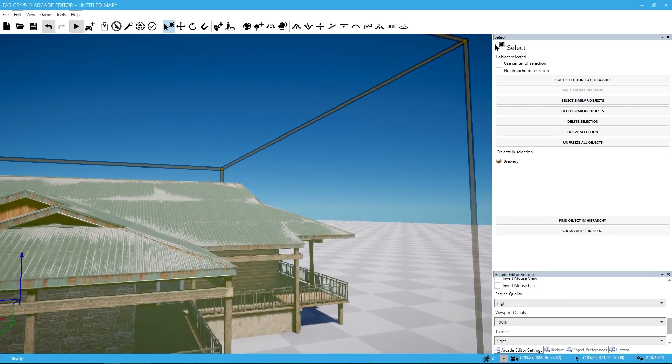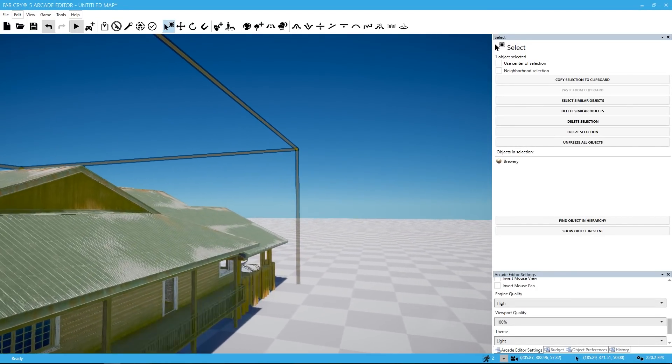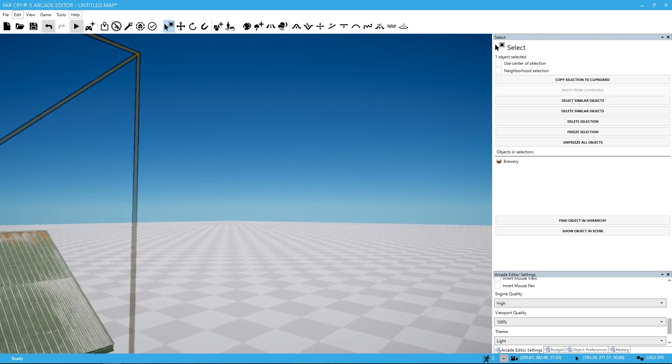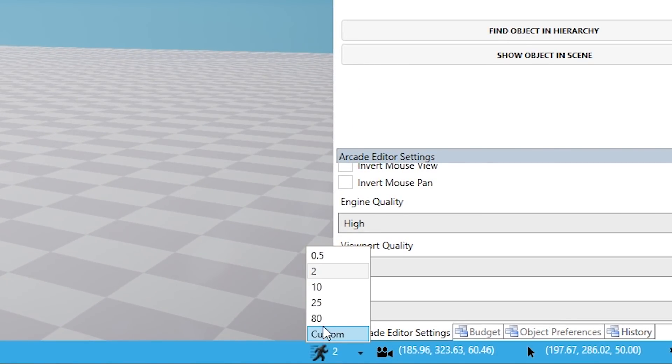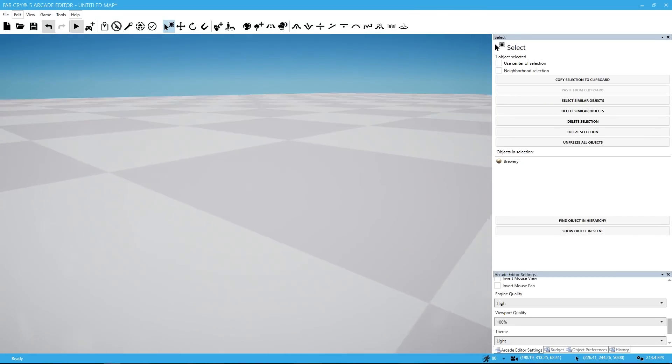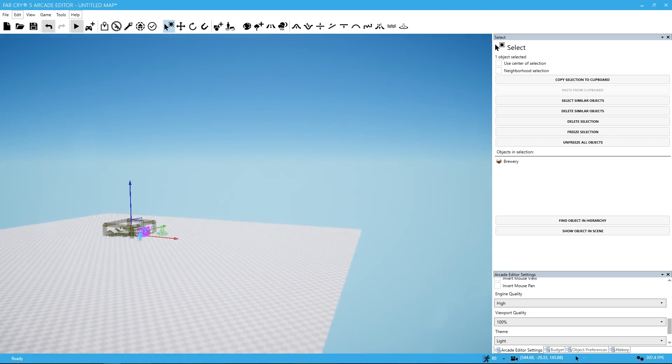A few other tips — in the last video I told you about moving. You can see this is moving fine, but let's say I want to get all the way to the other end of the map — this is going to take forever. You can change the speed right here. I can move it to 80 and now we are cooking with gas.